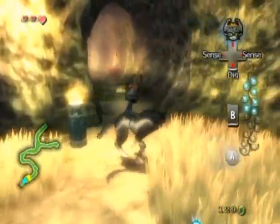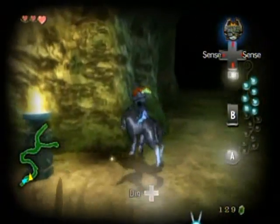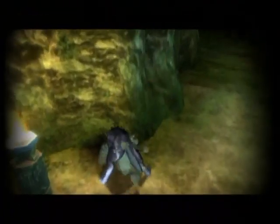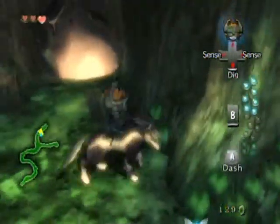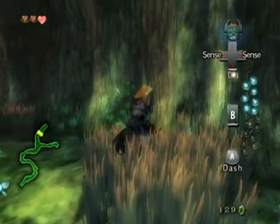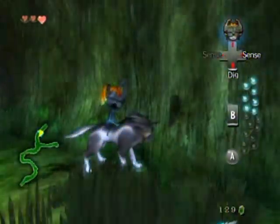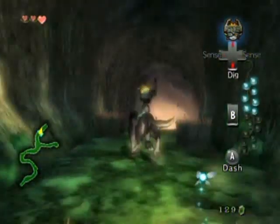That map is like your checklist of sorts — it makes sure you never miss a thing. Now, over here is something rather interesting: in the lantern cave, if you use your senses and then dig here, you can skip pretty much the entire cave. There isn't anything for you in there anyway, so you might as well do so. You pop out on the other side — it's a little hidden secret.